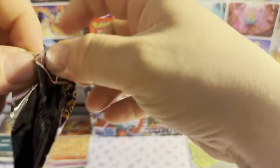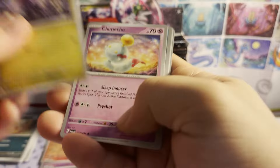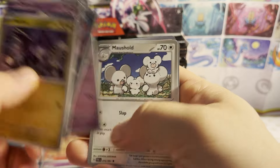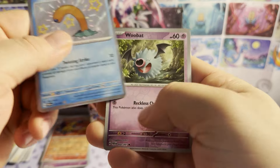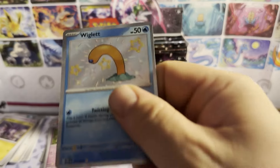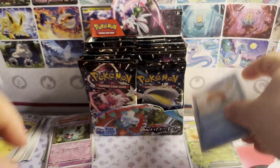Next up, pack four — Pikachu art. Take a peek at what we got. Go Guard, electric energy. Annihilape, Bagon, Chimecho, Gastly, Paldean student, Crisis Punch, Dachsbun, Mausholt. There we go — our first shiny! We got ourselves a shiny Wiglette! Shiny holo, reverse holo Bagon, and a holographic Exeggutor. That's another hit, and I don't think I had it, so that's always a nice addition to the collection.